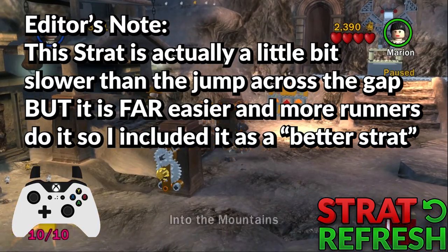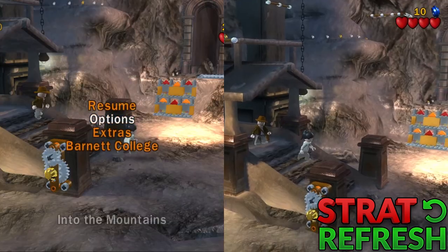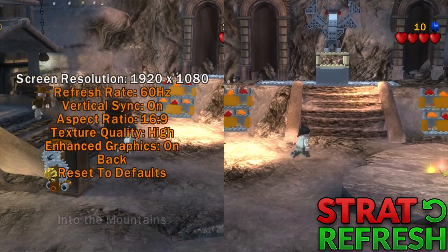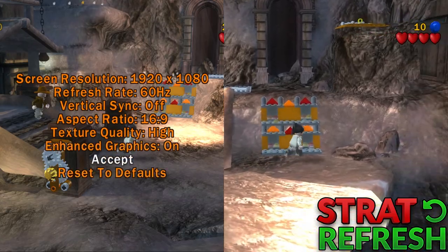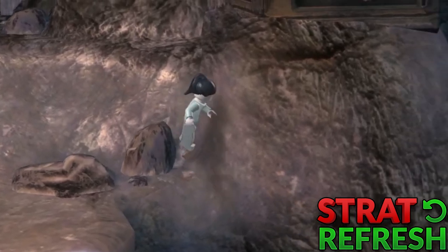The final change to this level is in this cave. This trick can be done with both vsync on and off. Off makes it way easier, but if you keep it on you save time that you would spend in the menus. You want to run to this area here, run to the right, and jump as you get to the middle of this rock.